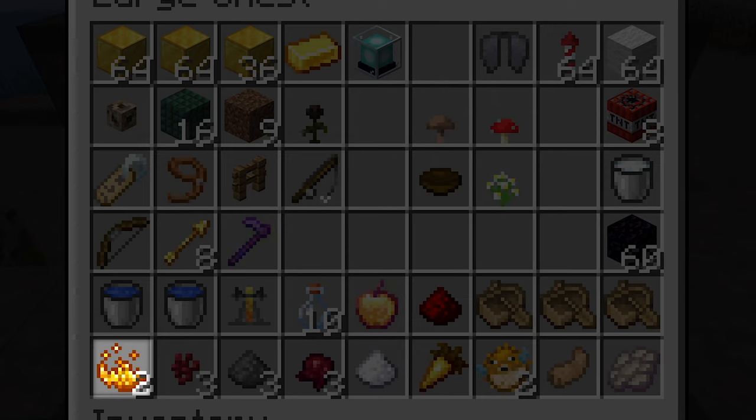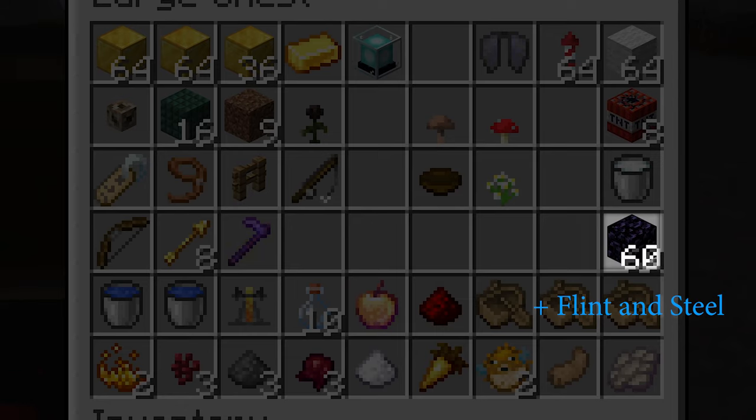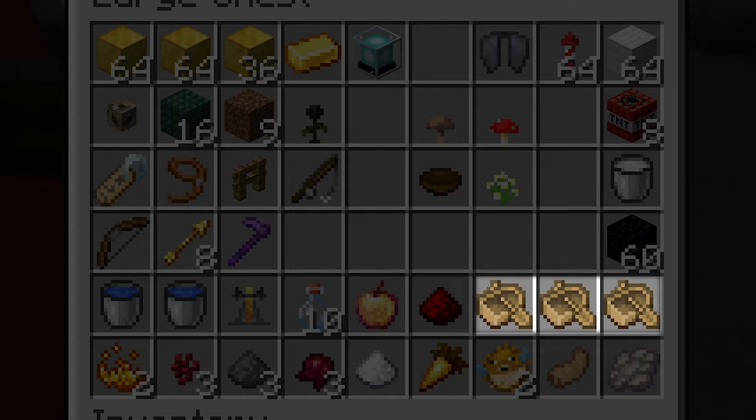For brewing the potions, you'll need 2 blaze powder, 3 nether wart, 3 gunpowder, 3 fermented spider eyes, 1 sugar, 1 golden carrot, 2 pufferfish, 1 rabbit's foot, and 1 phantom membrane. I also highly recommend bringing along some wool to clear out skulk shriekers and skulk sensors in the ancient city. Some TNT might come in handy to box in the shulker and free it even when you have mining fatigue, because it's instamineable. To clear all the effects after doing the advancement, a milk bucket will be super useful. Bring along 40 to 60 obsidian to build portals, and 3 boats to transport the shulker.